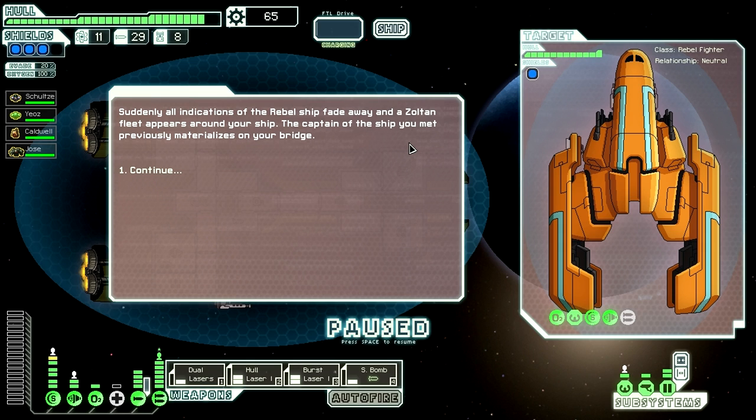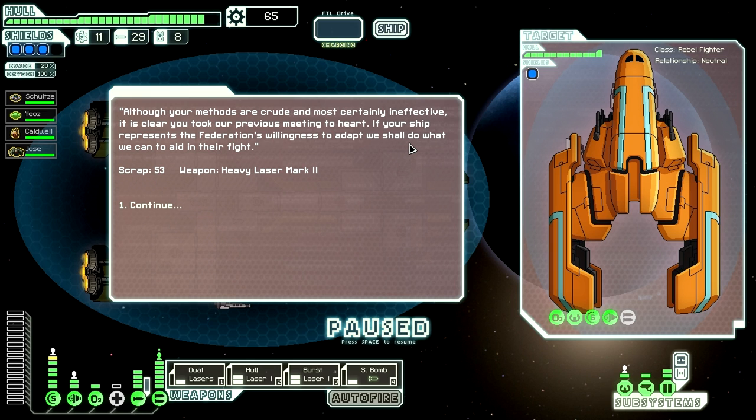You will see the rebel ship fade away — this is when they reveal themselves, and this is when the unlock actually happens. The reward here is typically just scrap and some other miscellaneous reward like a weapon. This one is another simple unlock — you don't need any sort of upgrades or any specific crew. You just need to find the location and pass the test. Simple as that.